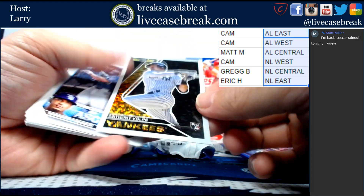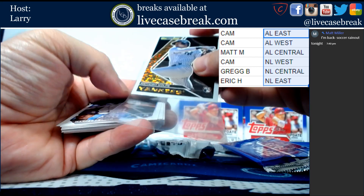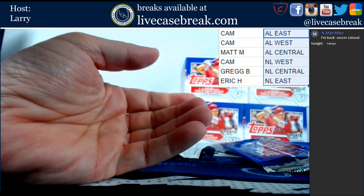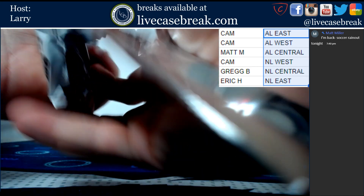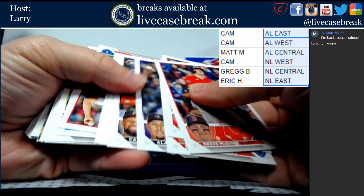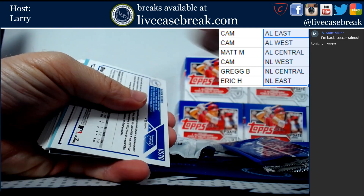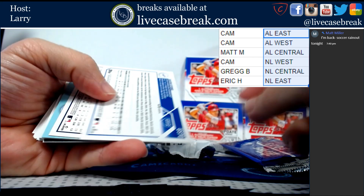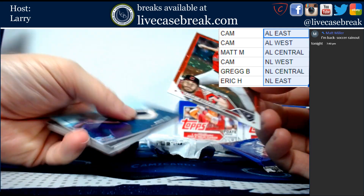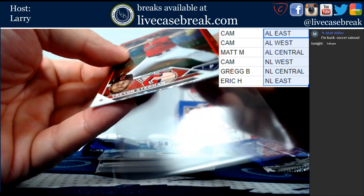Black Gold. Black Gold. Gavin Stone gold floorboard. Bonus hits again, guys! Trevor Steffen red, out of 199 for the Guardians.